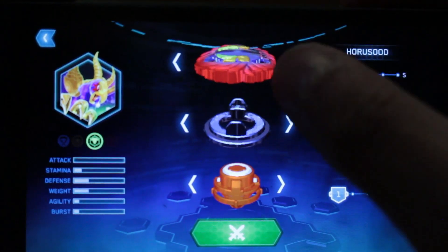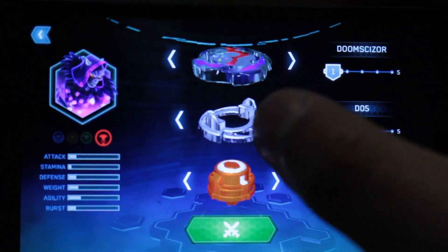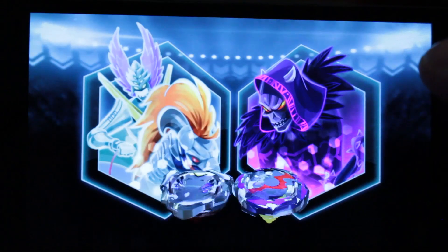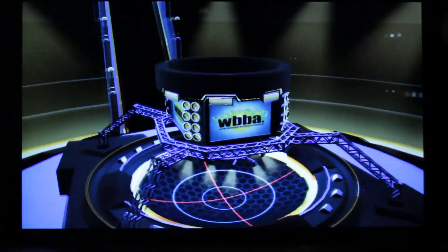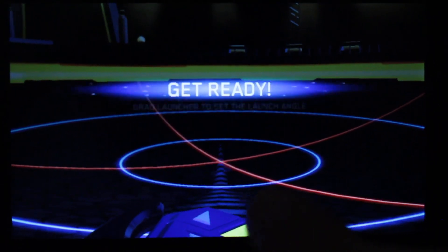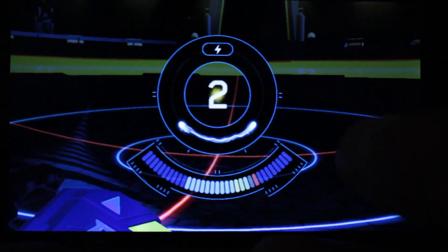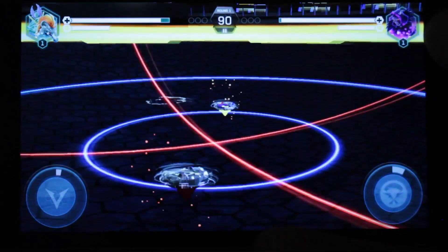Horseshoe is still Horseshoe, thankfully. You can customize your opponent and they have all of these parts available. Here's the little animation they have — it shows the beasts. Pretty awesome. Here's the base stadium — it's very similar to the one featured in the anime. You have your Bay Logger with your launcher and you can tilt it to aim your launch. The cool thing is you have to tap it within that little range. Okay, that wasn't the best launch, but it worked.